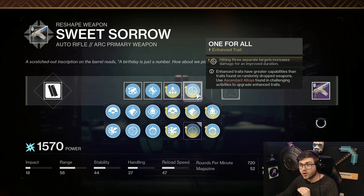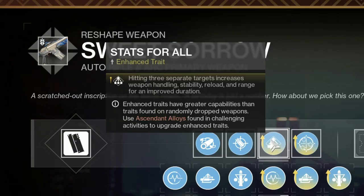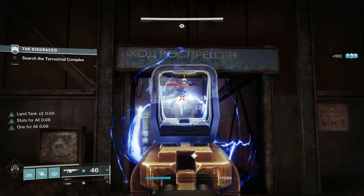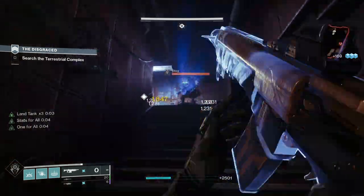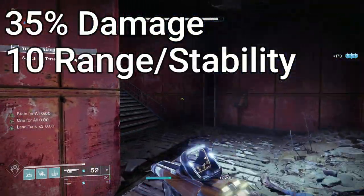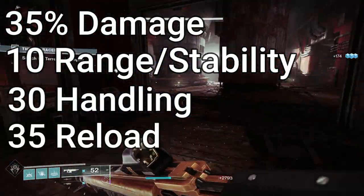The best things to go for are Stats for All and One for All because of the synergy between these perks. Stats for All says hitting three separate targets increases your weapon handling, stability, reload, and range for an improved duration. One for All says hitting three separate targets increases damage for an improved duration. The synergy is very noticeable — if you just hit three different targets you get a 35% weapon damage increase, a 10 range and stability increase, a 30 handling increase, and a 35 reload increase.